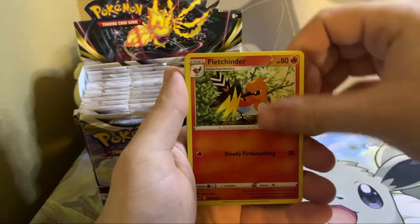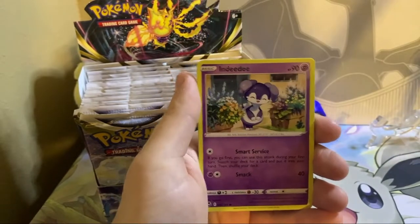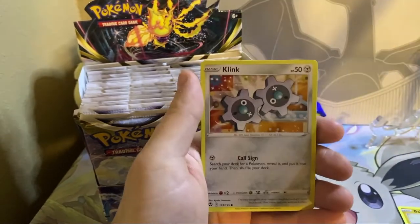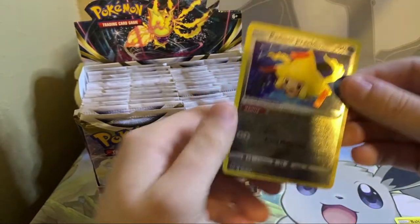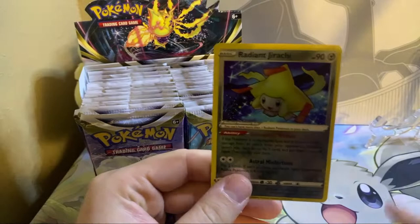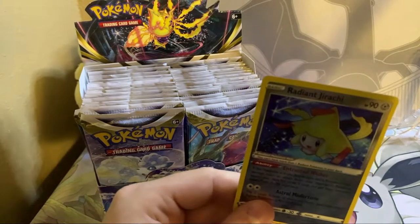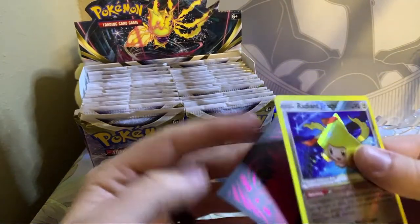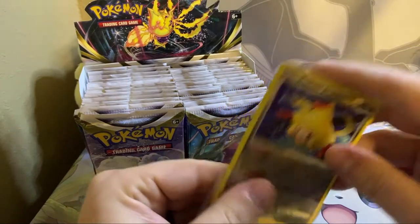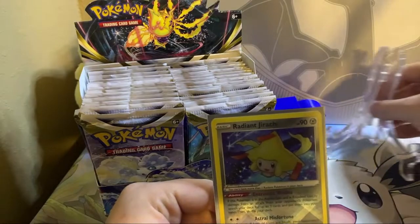The Beastar, Fletch Cinder, Clang, Emergency Jelly, Marini, Indeedy, Baltoy, Suncurn, Clink — hey, there we go! The Radiant Jirachi. Definitely a banger there. And we have something new today — let's see if I can use the sleeves. Still using the Astral Radiant sleeves. Go ahead and get up there, Radiant Jirachi. We have a nice little stand for you today, for all the pulls.